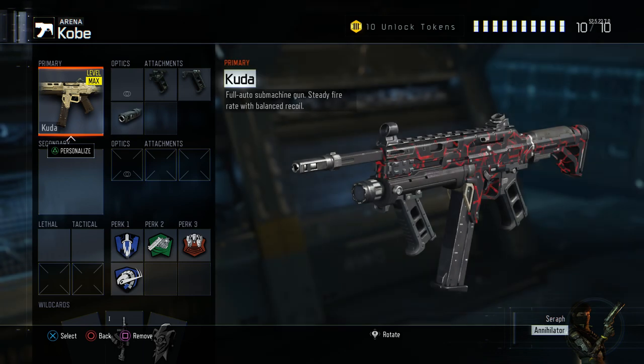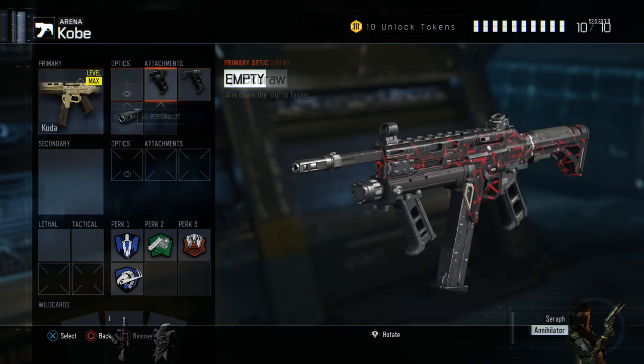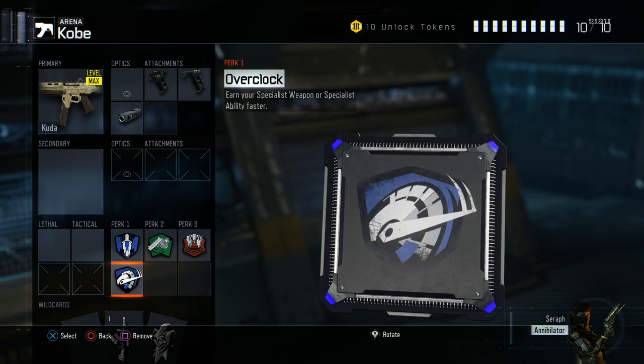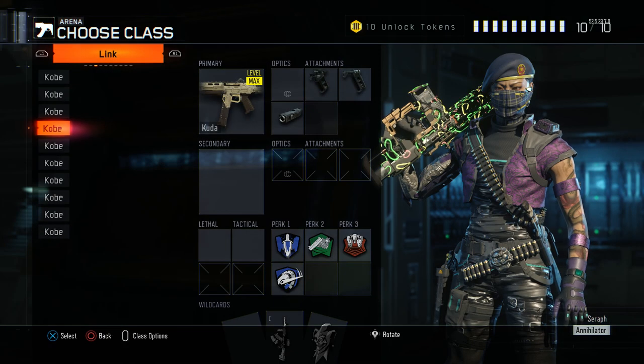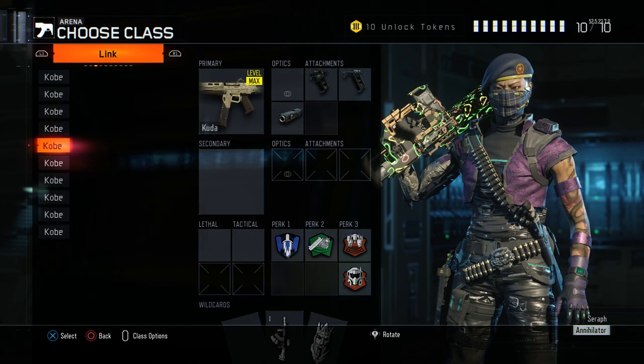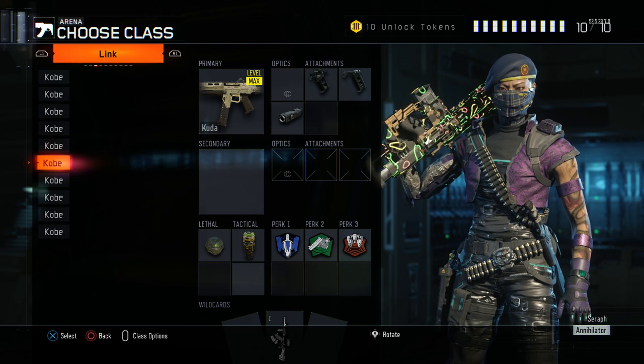The Kuda class is my favorite for most Evac maps — afterburner, overclock, fast hands, and blast suppressor. It's a great slayer class for getting into their spawn and destroying them. You don't have much map control in arena, especially because sometimes you get teammates who are two and thirty and not helping, but if you've got a decent team you can push up with this class, get your specialist, get kinetic armor, and full slam. If my team is struggling I'll switch to stuns.